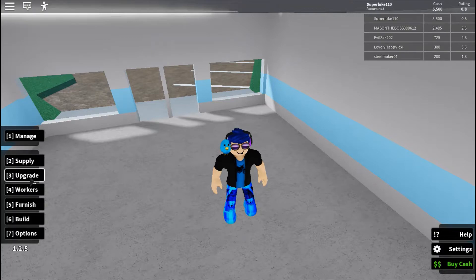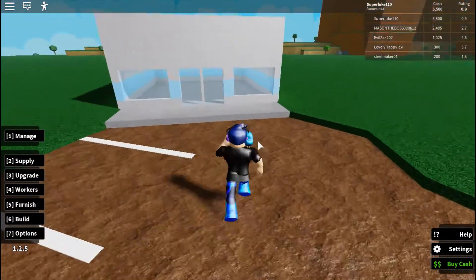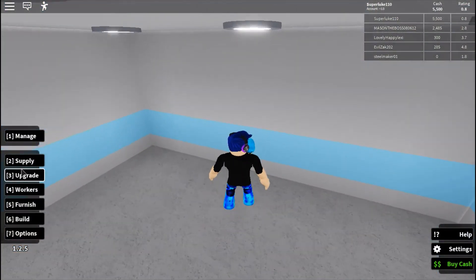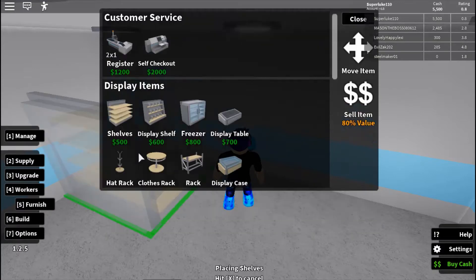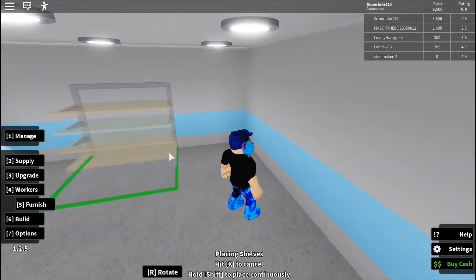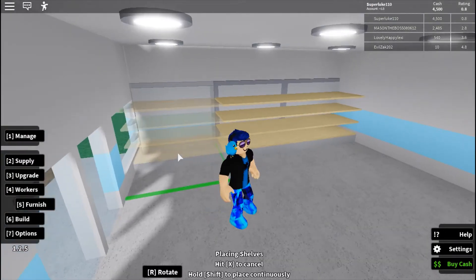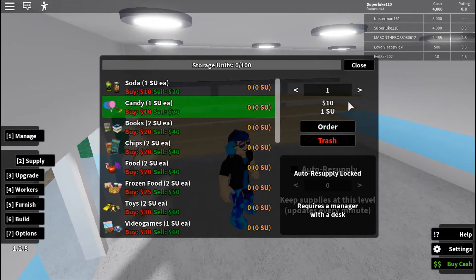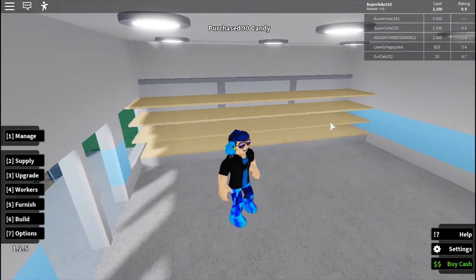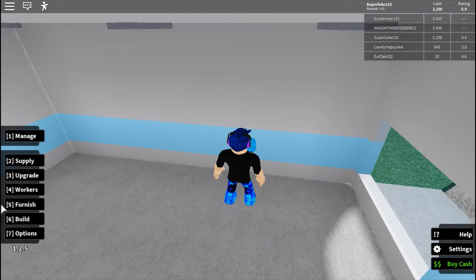I haven't played this in a long time so I'm a bit rusty. You need to buy shelves to sell your stuff on. I've got a shelf here and I can place them all along. Something I think you should start off with is candy — I'll buy 90 of these and stack them on the shelves.